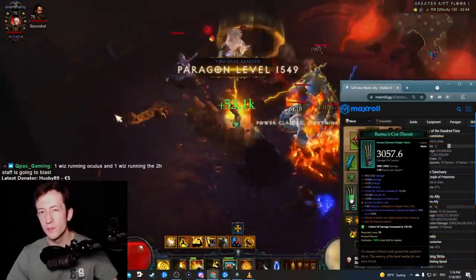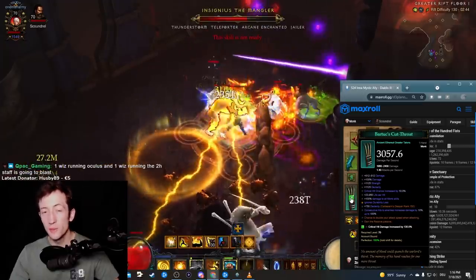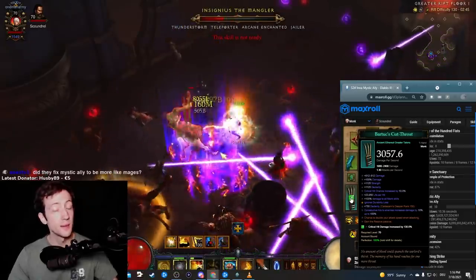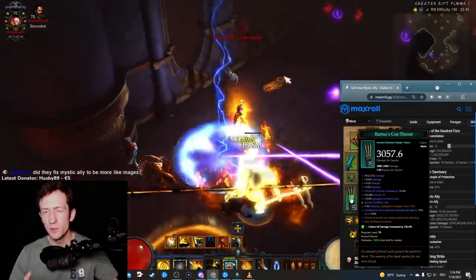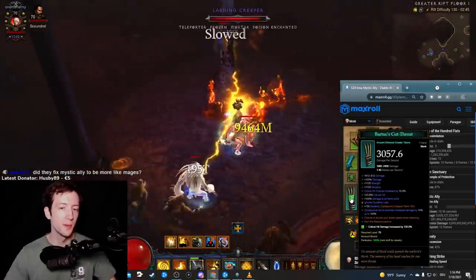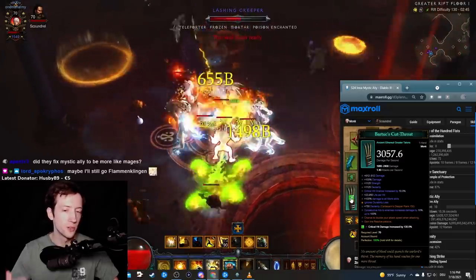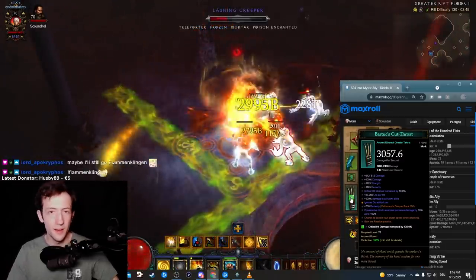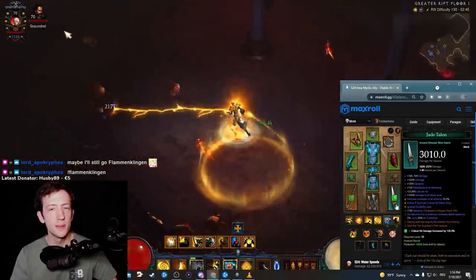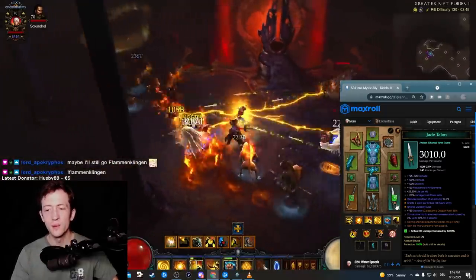For the ethereals themselves, you want Bartok's Cutthroat when pushing and Jade Talon when farming. Bartok's has a stacking damage effect that is extremely useful — with very high attack speed you can punch into an enemy for a second or two and stack it up to basically full. Keep in mind this only works on one target at a time, similar to Bane of the Stricken, so you have to switch targets and make sure you keep attacking into the right target before doing your fire ally explosion. Jade Talon is a straight damage buff giving extra attack speed and other nice stats, and also has life per hit which you definitely want at least one source of.